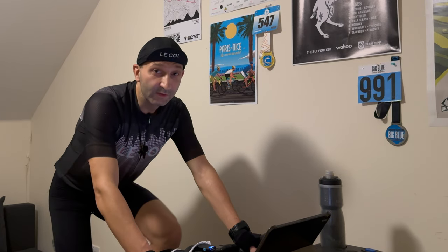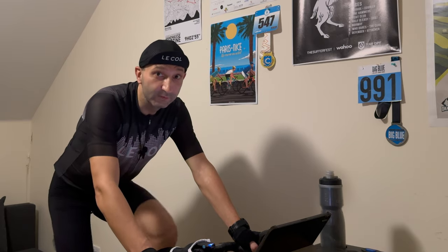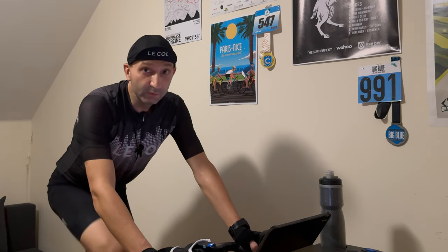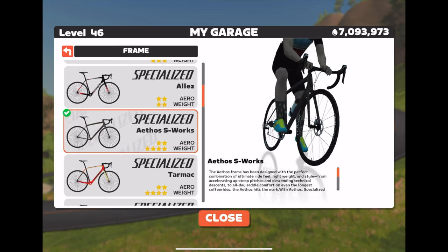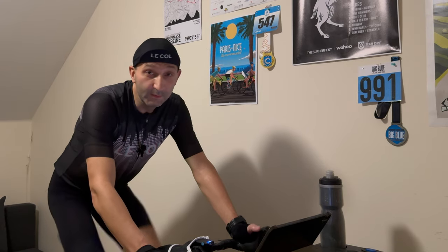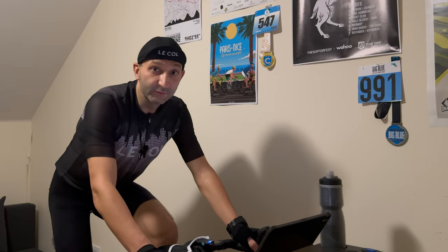Before I start, let me tell you about the rules I'm going to follow — just two rules. Number one, I set up my current weight in the game settings, as that's the most important factor in Zwift. And number two, I set the trainer difficulty to 100%. Any other in-game features are allowed, so I chose the lightest bike and wheelset, and also I'm going to use power-ups if I happen to have any. Remember, it's just a game, not a real Alpe d'Huez. All in-game features are available for everybody. I hope that makes sense.